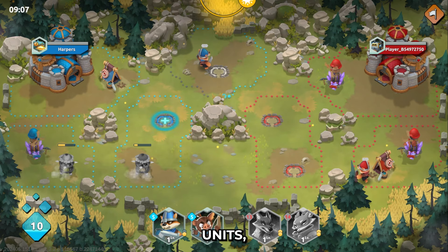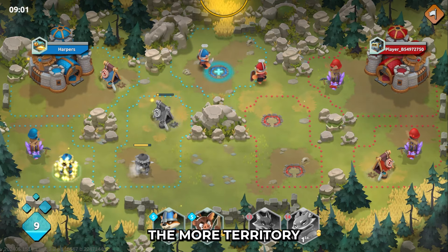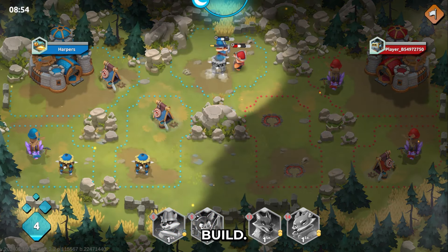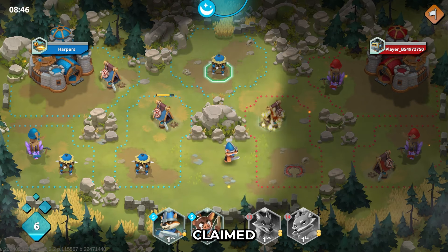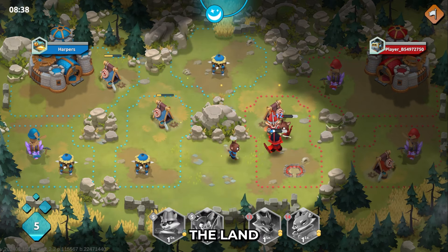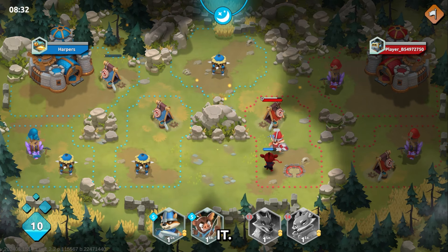Once you summon some units, you can begin to claim territory around the area. The more territory you have, the more barracks and mines you can build. You can build smaller towers to defend the area, summon more units to defend your claimed territory, and also infiltrate the enemy territory, destroy their buildings, claim the land, and build your own structures around it.